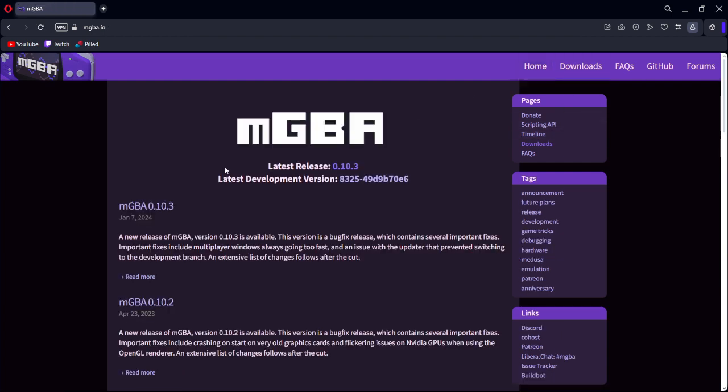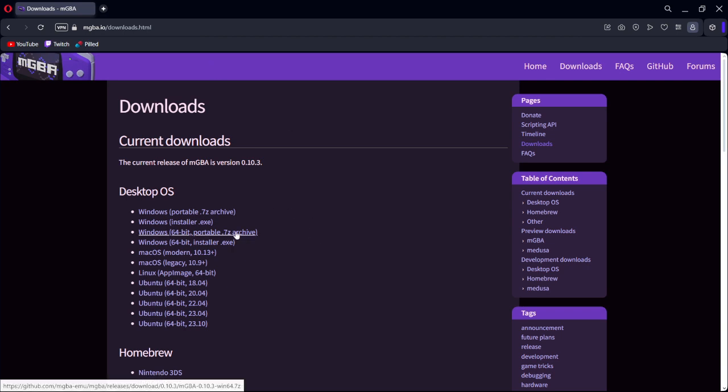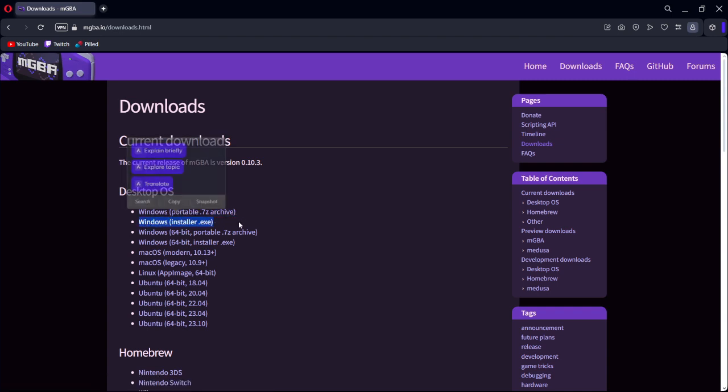If you just type this in, this will be the main page you'll see. You can just go to downloads and it'll take you straight to where you need to go. I'm not sure what this other option does — I downloaded it once and couldn't get it to work — so I've always done the installer instead.